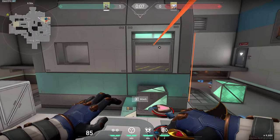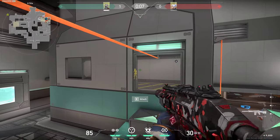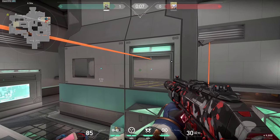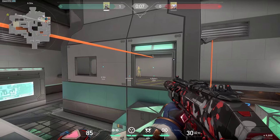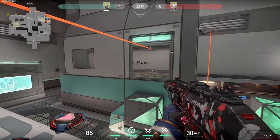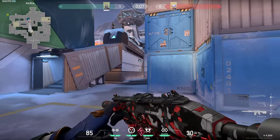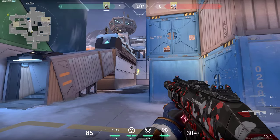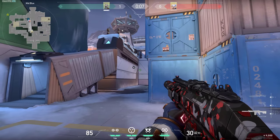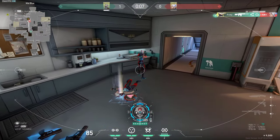Another spot which is good to wallbang is right here in this entrance to heaven or to the rafters. You can just very simply spray through these windows or gaps into that specific area. In this window, you can ping the left and right side and then shoot in the middle of it, and try to get some damage on the guy there. Another spot right here which is very easily wallbangable is in kitchen — you can shoot through the wall right here. If you know that the enemies tend to hide on the left side, you can try to spam here.